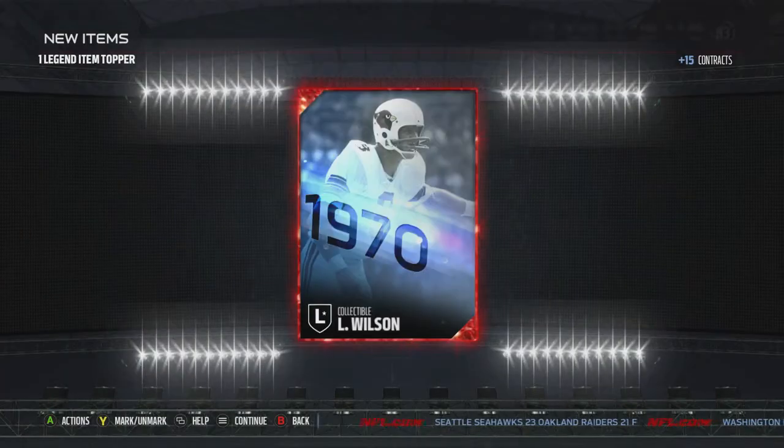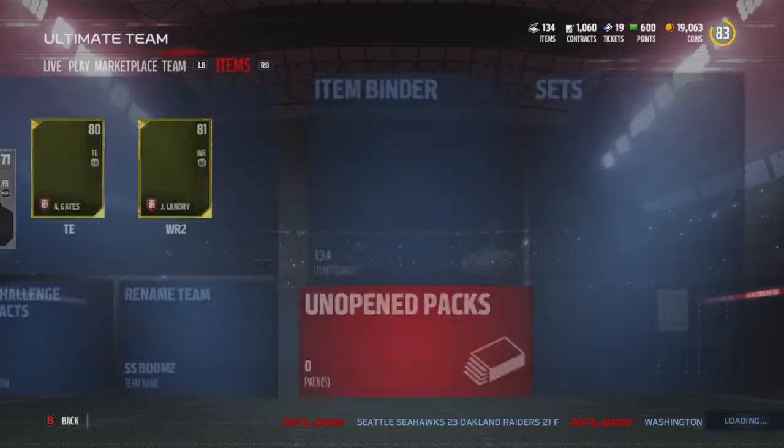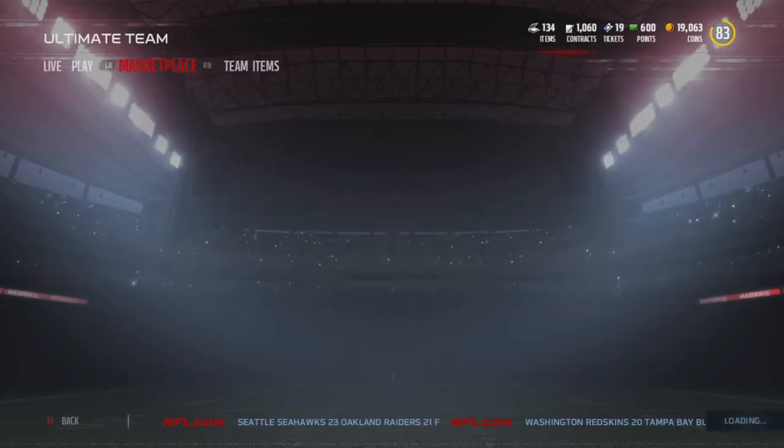Let's see what my one legend item topper is - I could get lucky, it could be a player. Pretty sure it's the one I just got, but I know how legend sets work, so I'm just gonna go into a legend set real quick. Actually I do have points left - oh wait, that's the auction block, my bad.